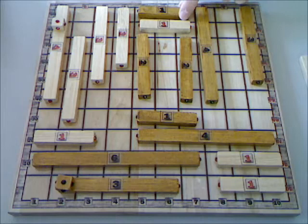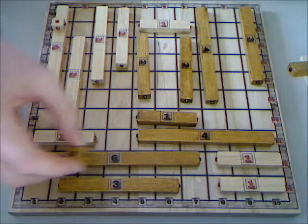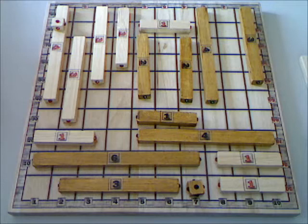Now black can still remove this piece — 1 times 5 pieces, 5 points. Two plus five, seven. Black's counter moves here.